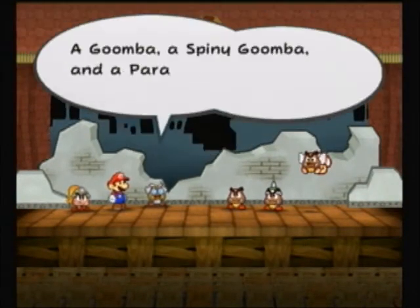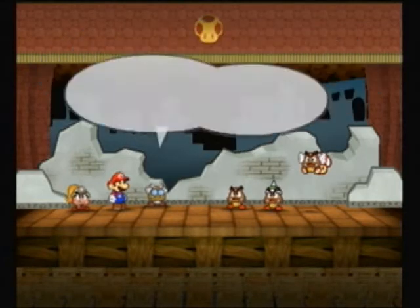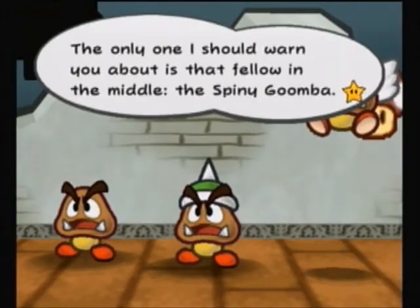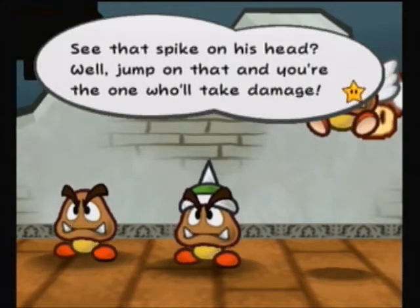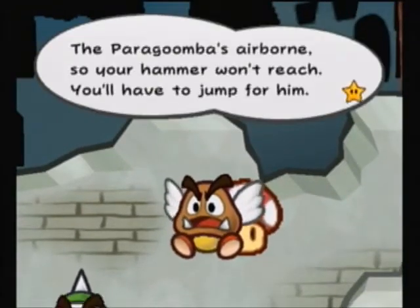Can't flee this fight. It's a Goomba, a Spiny Goomba, and a Paragomba — the whole Goomba family, three of them. The one to warn you about is the fella in the middle, a Spiny Goomba — see that spike? Jump on that and you're the one who'll take damage. The Paragomba flies, so your hammer won't reach him — you'll have to jump at him.